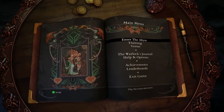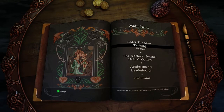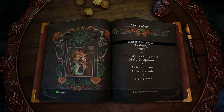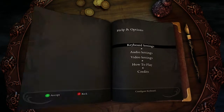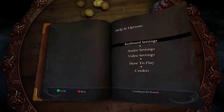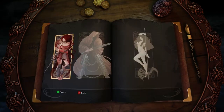There's Enter the Abyss, which is the main adventure, Training to learn your combos — this game apparently has quite the combo system — and you can also become enemies, which would be cool. Versus mode apparently allows four players to fight locally. I'll check the options while we're here. I'm going to turn off motion blur — I really don't like motion blur. Everything else seems fine and the frame rate looks pretty good.